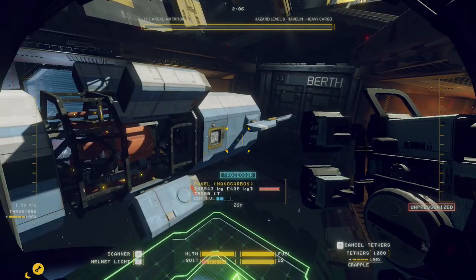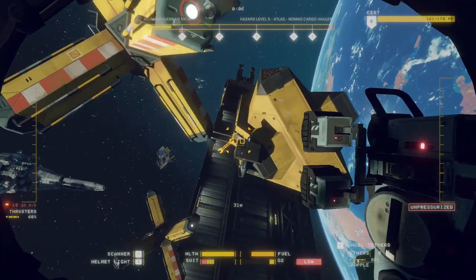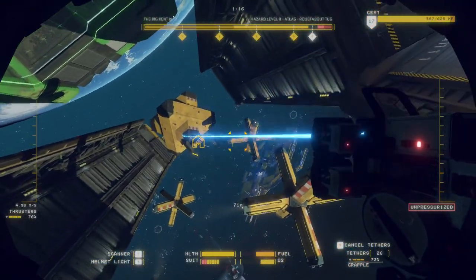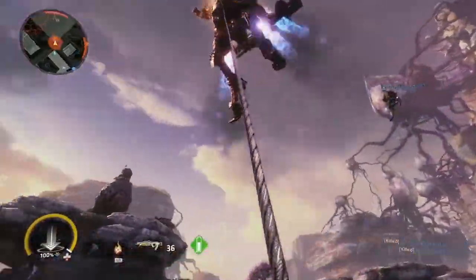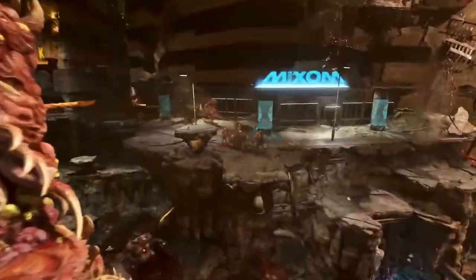Reeling in the grapple also pulls you to heavy objects, allowing you to use it to slingshot yourself around the bay. As this counts as a grappling hook, by the universal laws of gaming this means the game is automatically a 10 out of 10, as it's widely known and accepted that any game with a grappling hook is instantly made 3.5 times more fun.